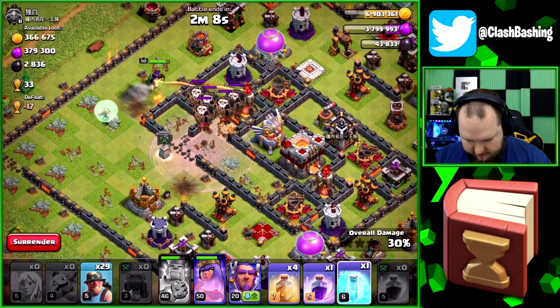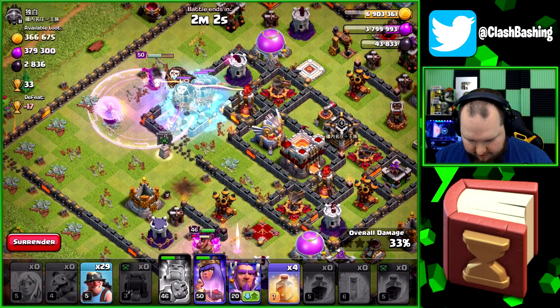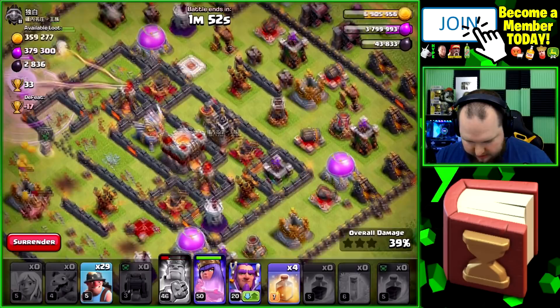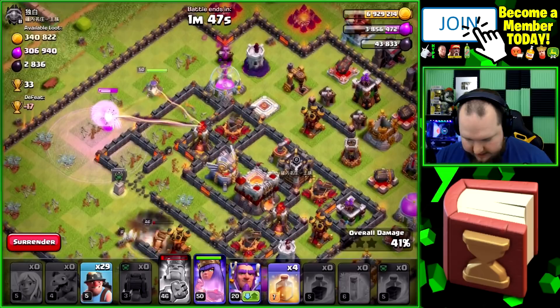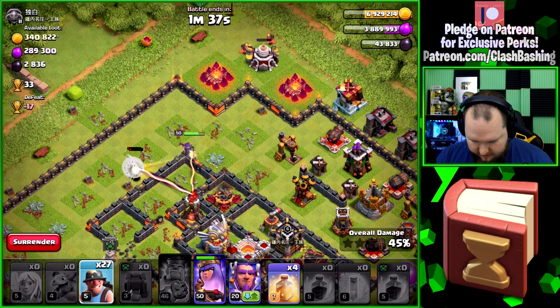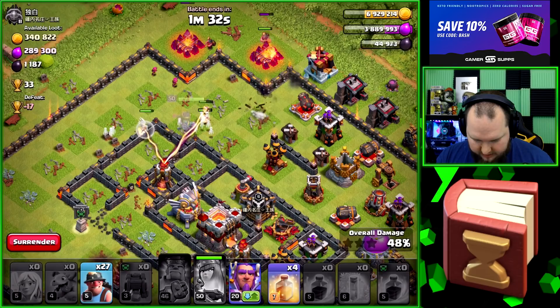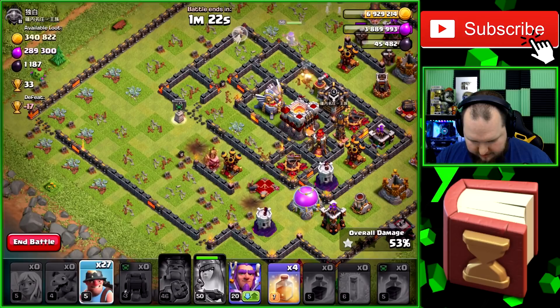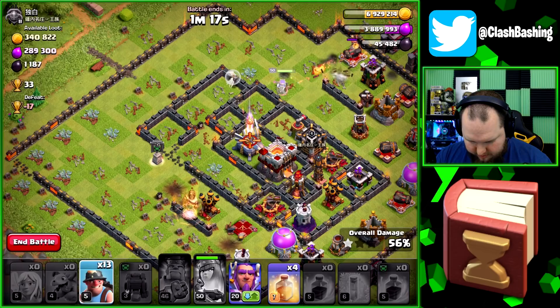More balloons in the clan castle — oh my goodness. Queen is coming back, I wanted to get the eagle out. The queen is going the wrong way. Let's hit the king's ability here. We're going to have to freeze these balloons. Rage up the queen — she'll one-shot them under rage. That's good. Now we're going to let her walk around for a sec because she's doing bozo things, king's doing bozo things. I don't know about my heroes sometimes. Queen, get through there. Put a couple miners over here to help you, but those healers are going to go down soon.